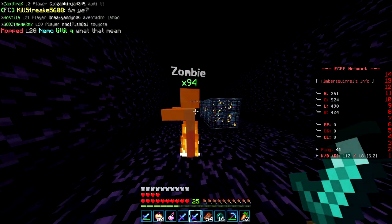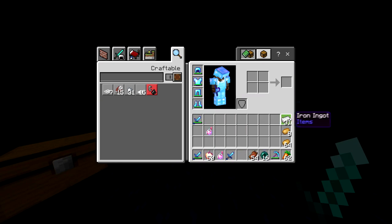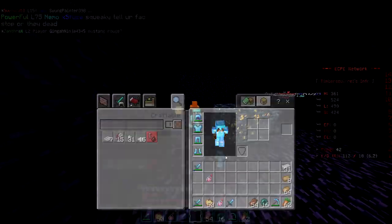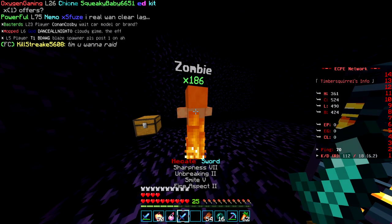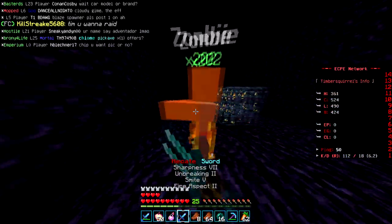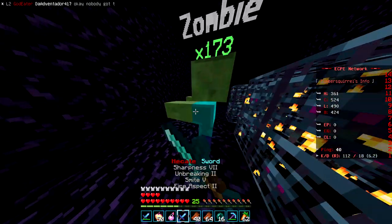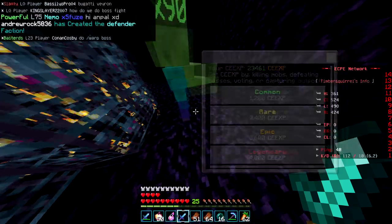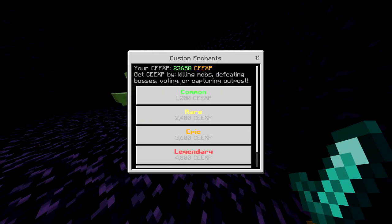I could use my Easter sword, but the issue is it doesn't one-hit them — I have to hit them twice. So the Easter sword is kind of off the table. I don't have any YouTube swords, but I know that's a really good one for grinding. Keep in mind, if you use a YouTube sword you'll need strength potions to one-hit the zombies. But if you use a Hecate sword with Smite 5, because Smite deals more damage to zombies, you can literally one-hit them. It helps to just tap the zombies with your fist once — that lets the zombie drops go straight into your inventory. From just 60 zombies I got over 200 CEXP, bringing me to 23,000.